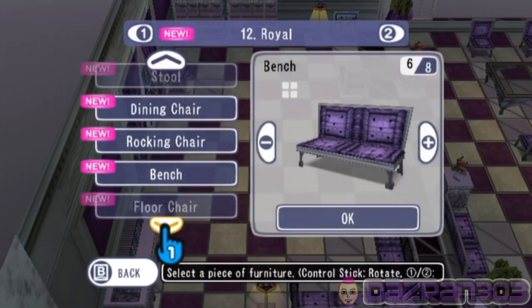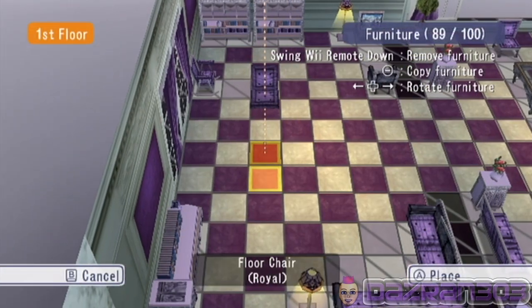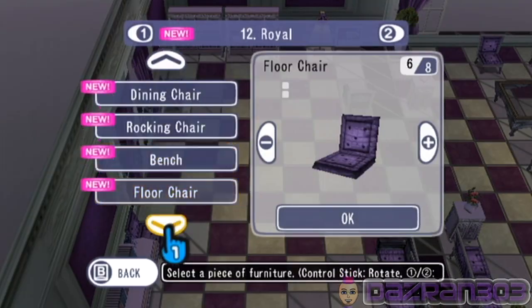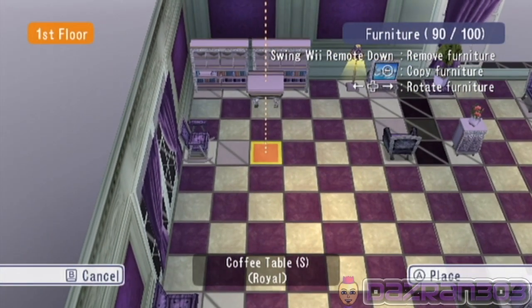I've already got enough chairs in there — how many people are gonna be sitting in my little room? Comfortable floor chairs as well. Floor chair, coffee table — here we go. Coffee table, why not?